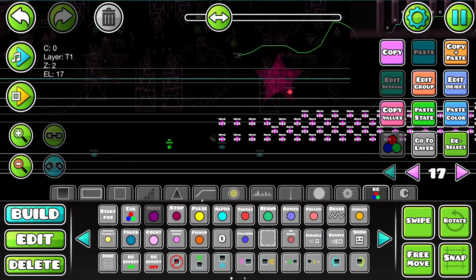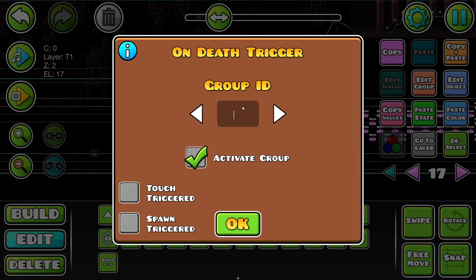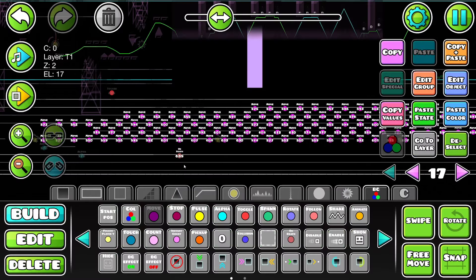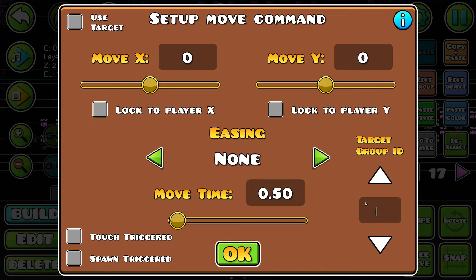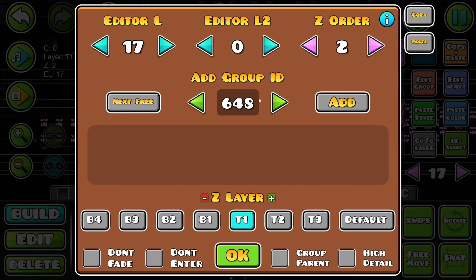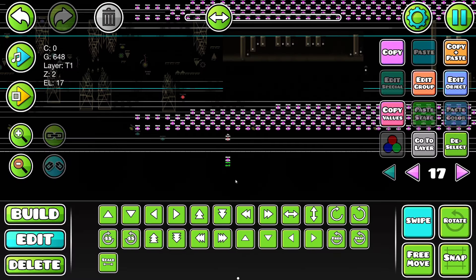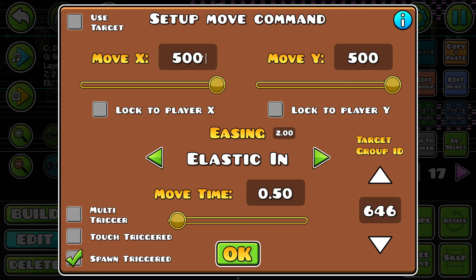I think I have to spawn trigger the triggers and then put on death for that group — so 648, let's say. So that gets activated, then do I just spawn trigger these triggers? 647, for example. 0.5 exponential in 500? Would that work if I spawn triggered it and gave it group 648? It just doesn't feel right. I guess I just whack them both on the one that goes to the left.